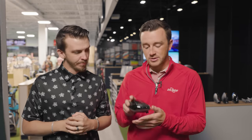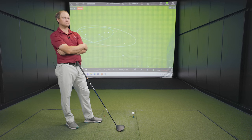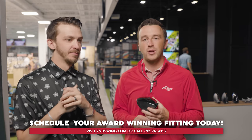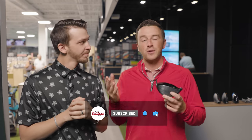Callaway does not have CG adjustability on the Rogue ST Max LS. TSR3 has a weight track in the back, and Stealth Plus has a weight track up towards the face. So you do have that with those two. Overall, there is no clear-cut winner — all three of these are really good at producing consistent, low spin drives that really fly a long ways. Thomas, thank you for hitting the shots today. Danny, thank you for joining and talking through the data. Golfers, if you're interested in a new driver from 2022 in that low spin variety, make sure you schedule your fitting with Second Swing, either online or in one of our stores. Make sure you subscribe to the channel, like the video, and tell us in the comments if you're playing one of these drivers or which one you're looking at putting in the bag. Thank you for watching and we'll see you next time.